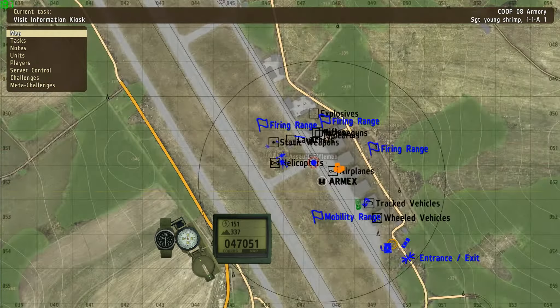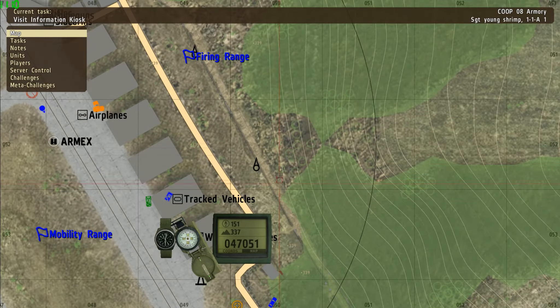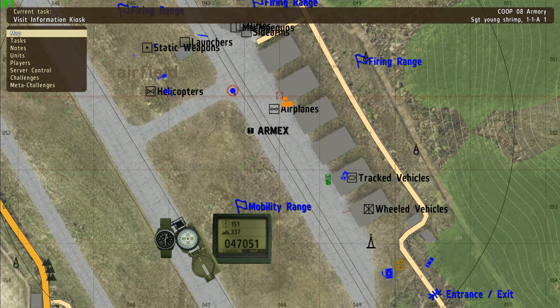If you take up the map, you can see the squares on the map. Here's one square, here's another square. A lot of people know about this. You want to use the maps to count the range. One of these boxes are 100 meters.